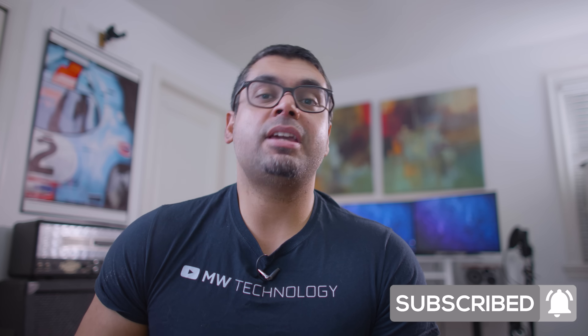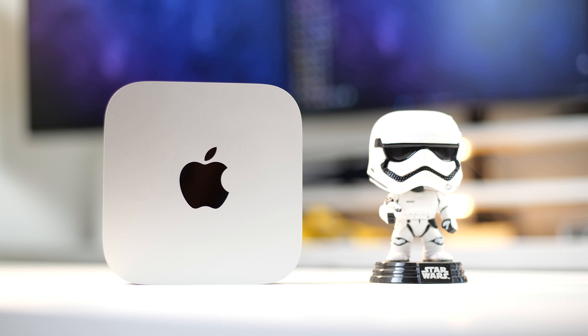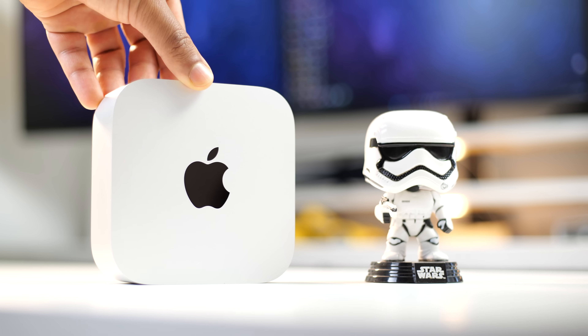First, let me go over the configuration of our two Mac Minis. The cheapest option is the M4 chip, which comes with a 10-core CPU, 10-core GPU, 16 gigabytes of RAM, and 256 gigabytes of SSD storage for $599.